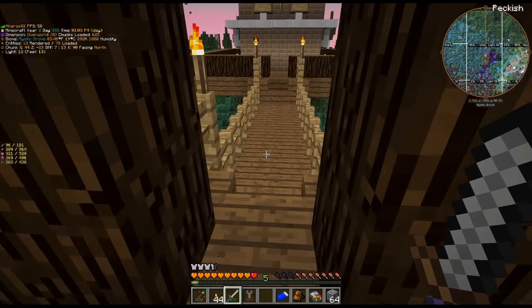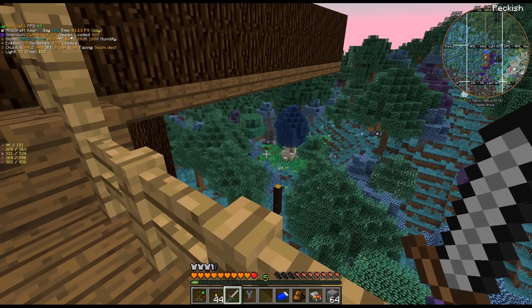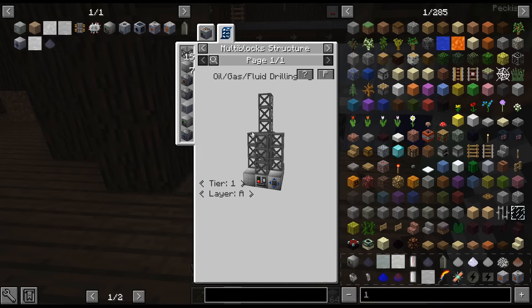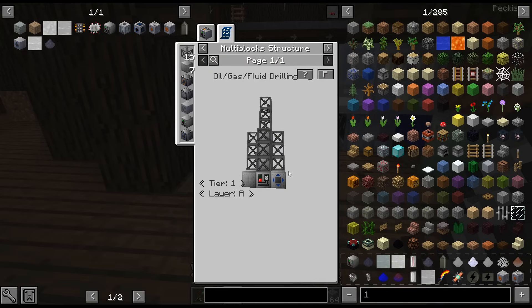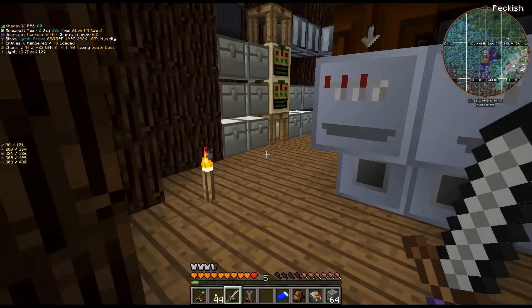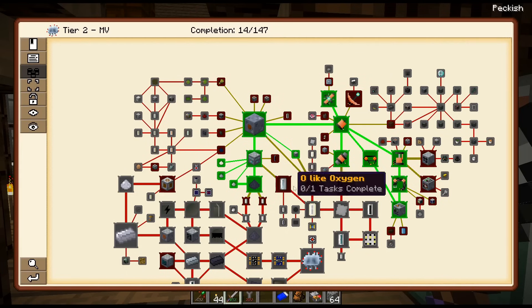We are back. I've gone ahead and crafted up the parts for the drill. You can see I have everything except the energy hatch. It does suggest an input bus — pretty sure that is just for mining pipes and is optional. I ended up crafting a second solid steel machine casing instead. I have the output hatch and the maintenance hatch on the back. I just need the energy hatch. I might rearrange it, but I'm just trying to decide how I'm going to power it.